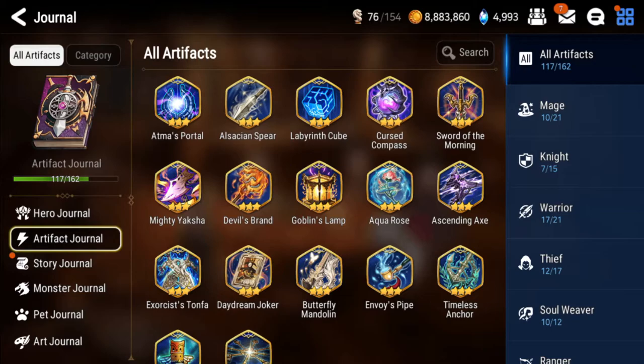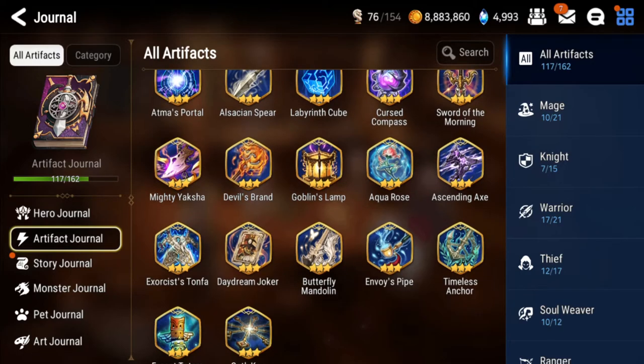Daydream Joker: you want a lot of copies - I think I have six max limit break copies and that's just enough. It's very good in PvE because of the percent health damage it does. Exorcist Tonfa: if you missed the Guilty Gear Portrait of Savior, Exorcist Tonfa is very very good for cleaving. If you have Portrait of Savior though, Exorcist Tonfa is just the worse version so you can sell those.